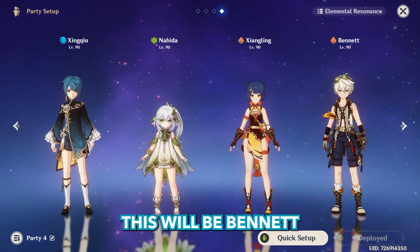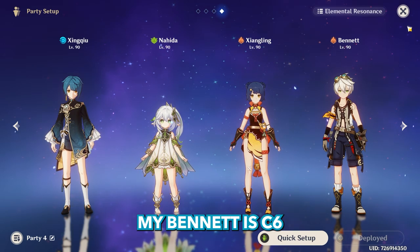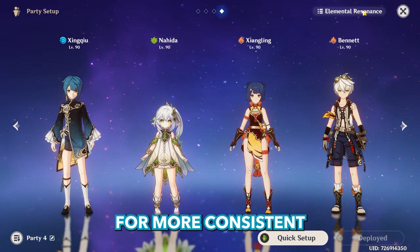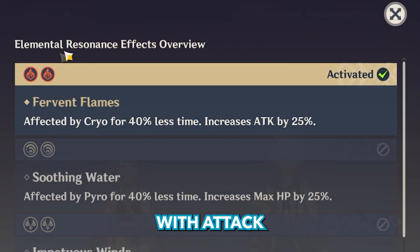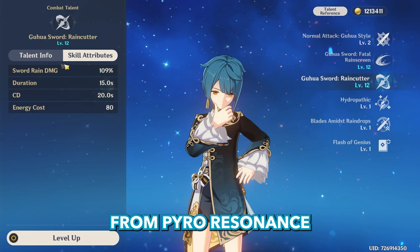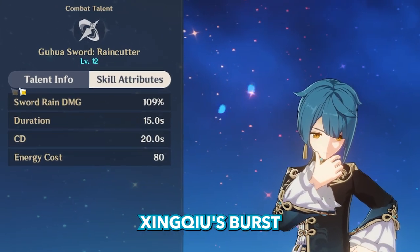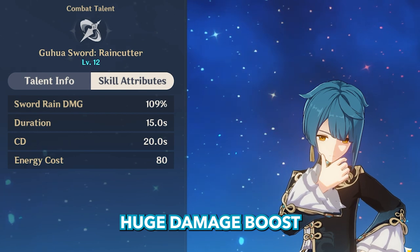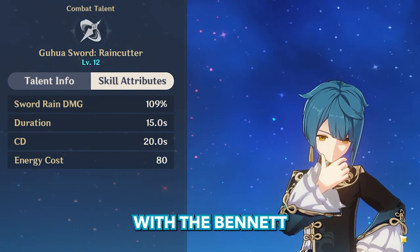And surprise surprise, our fourth teammate will be Bennett. My Bennett is C6 and he will provide more pyro application for more consistent vapes. Xingqiu scales with attack, so he will benefit from pyro resonance. Another thing — Xingqiu's burst doesn't snapshot, so we will gain a huge damage boost if we use him on-field with Bennett.